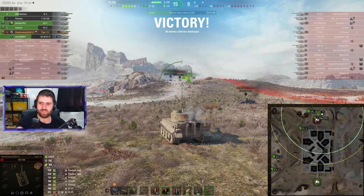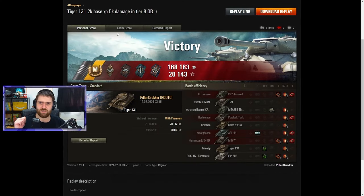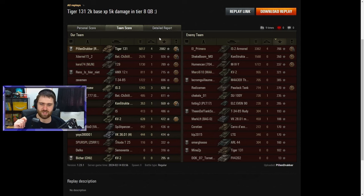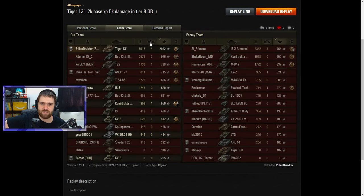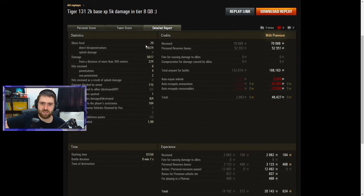Let's check out the post-game stats. Easy Ace Tanker with 2082 base experience, and it looks like Pillendrucker is getting the second mark of excellence — three rings per mark. Lots of lovely ribbons. No High Caliber though — that's because a T29 drove in front of Pillendrucker at the start and was accidentally hit. Even without team damage, accidentally hitting allies prevents you from getting a High Caliber. Still, 5000 damage and four kills is amazing.